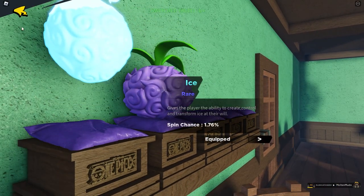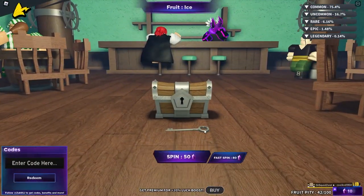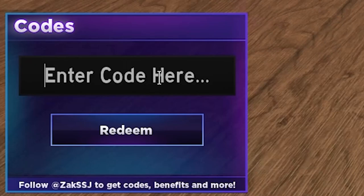I've got Dark and Ice, so I'll just re-roll Ice. Click on Spin, then come over here to the codes.